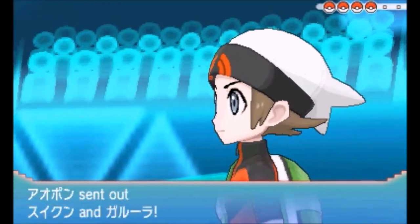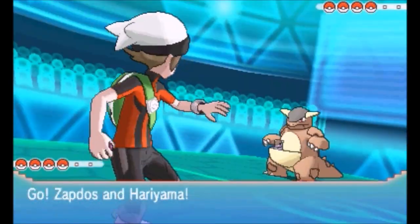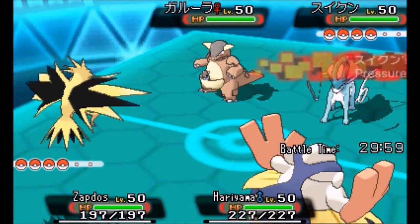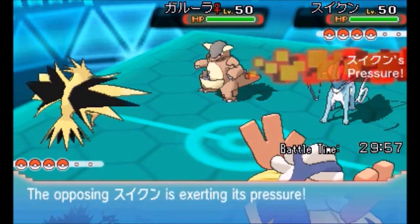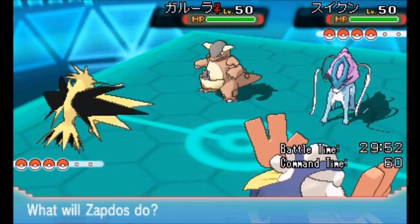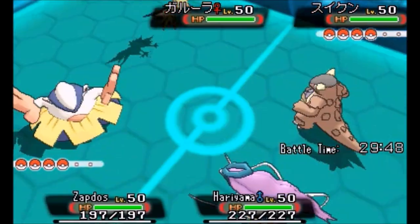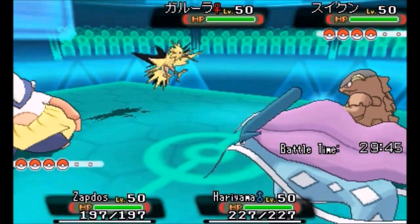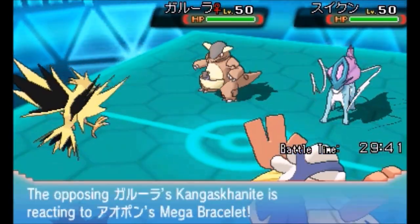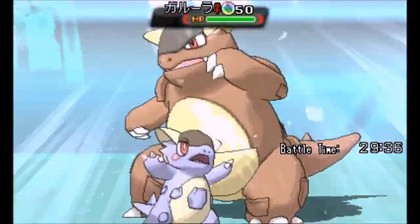Okay, so we're gonna get started. He is going to lead with Kangaskhan and Suicune. That's a very solid lead matchup for me against my Hariyama and Zapdos. This is pretty decent for me because I either get a free Close Combat off or a free Thunder Wave off against that Kangaskhan. I'm gonna double target it with Thunder Wave and Close Combat, expecting a Fake Out coming out from it.